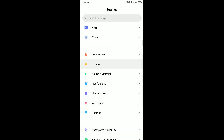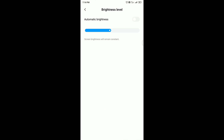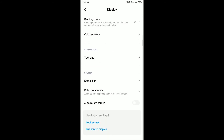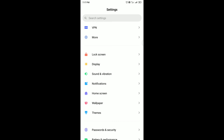While the nature sounds are downloading, let me go to Display. The brightness level, reading mode, color scheme, text size, status bar, full screen mode, and auto rotate screen are all present. Notably, there is no dark mode available for the Redmi 5 Plus.